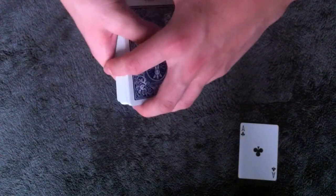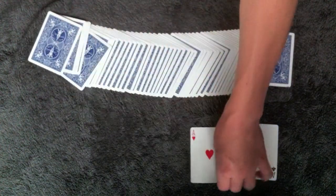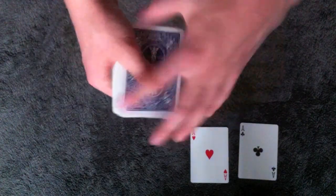My uncle's second friend said that's a great way, but it takes too long. He likes to just spread out the cards and have the ace of hearts just flip over all by itself. So that's two aces down and two to go.